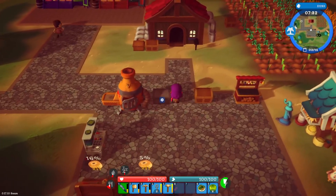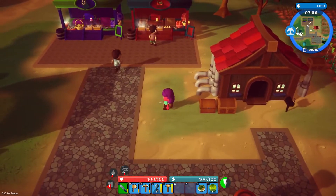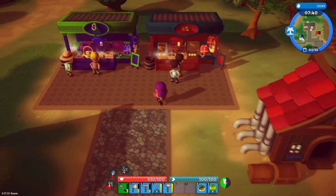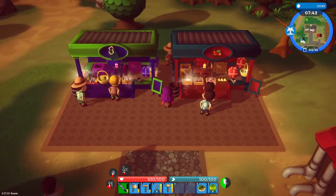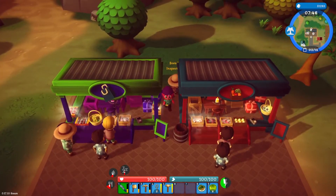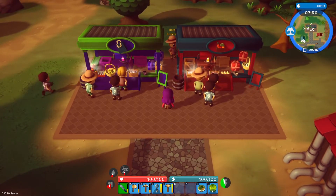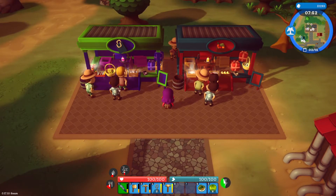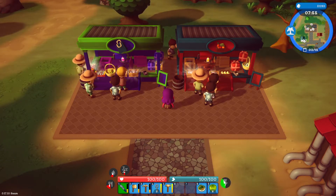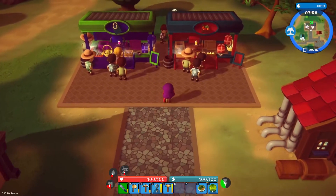Here comes some people. The icons are white right now. What do they turn into when somebody wants to buy something? By the way, somebody mentioned in Discord — when the guys go to the back of the shop, they're apparently going to try to fix the pathing for that. They're supposed to stay in the front. You can really get a lot of information from the Discord if you're ever interested.